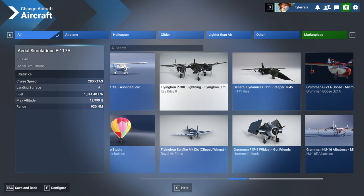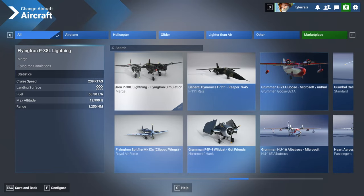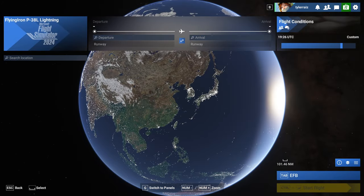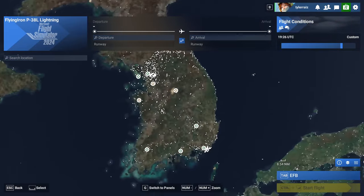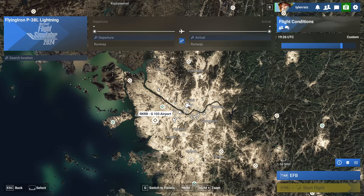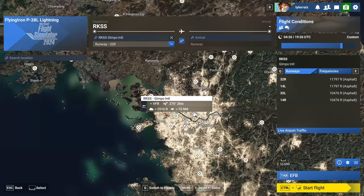I'll start with the P-38 since I'll just go in alphabetical order. I'll go with Marge. I think I'll do the Spitfire in Amsterdam, so I'll hold off on that. I'll fly to Tokyo — actually, let's see Seoul. I'm curious about Seoul because Seoul looked pretty bad in the previous version, in 2020. So I'll take this one and we will see how it looks.